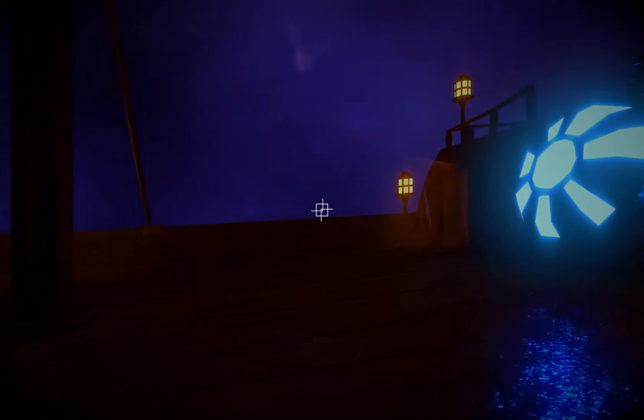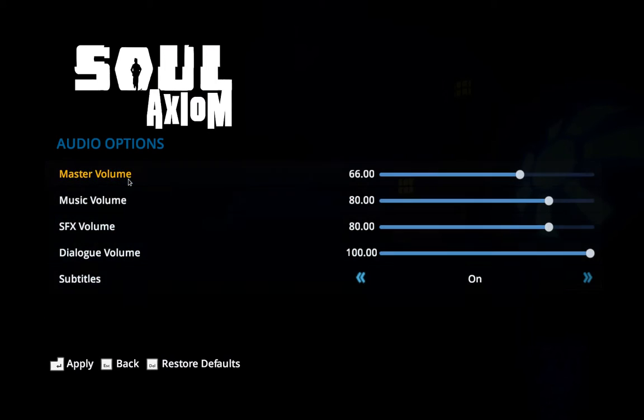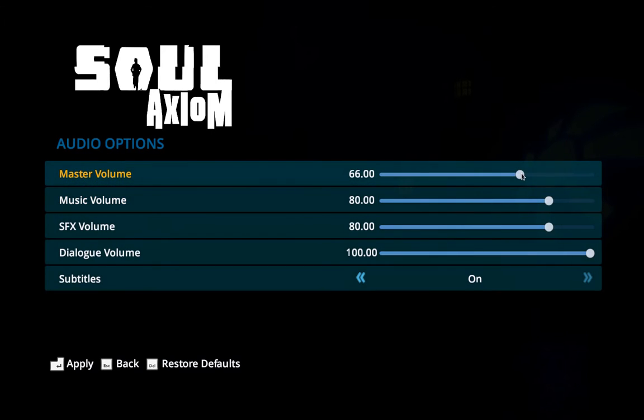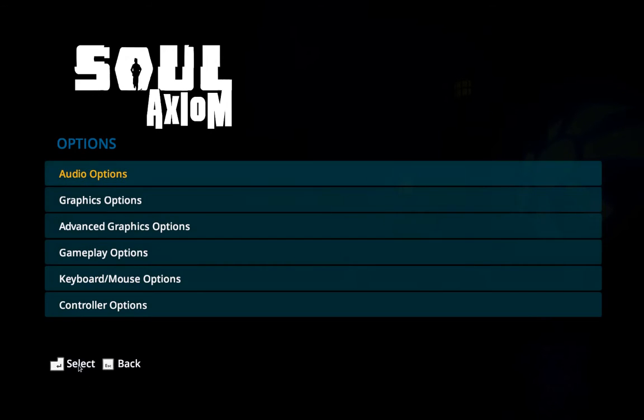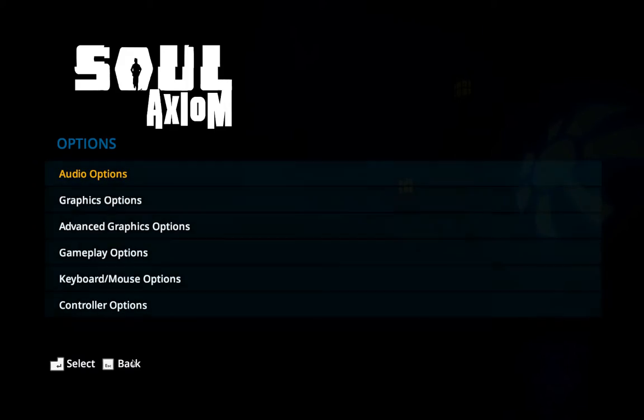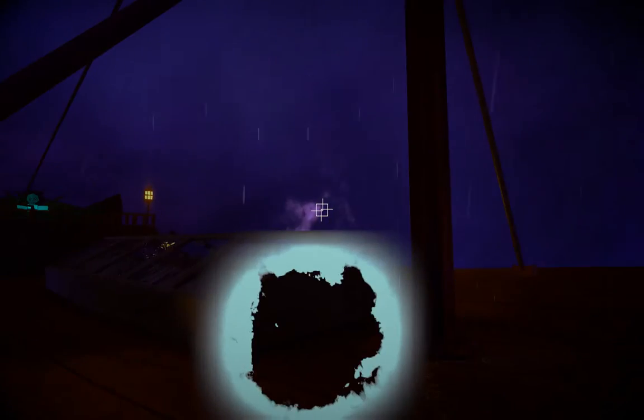I'm just going to try turning the sound down. Let's go in here — audio options. I have had it down a bit but it still seems pretty loud in my ear, so either the sound options don't work. How does that sound?